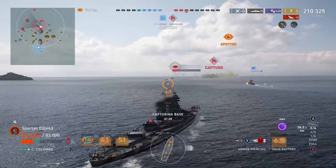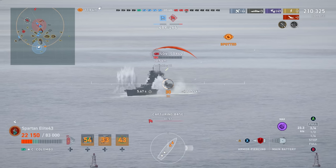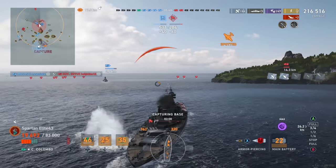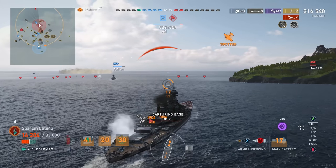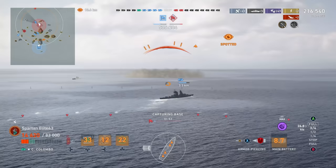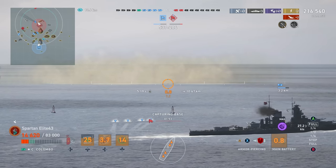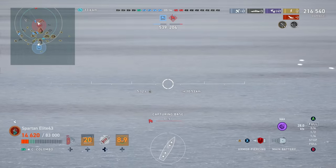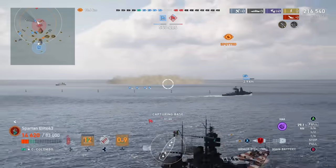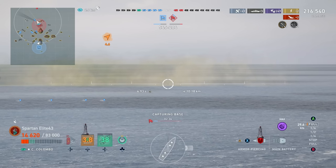My very first game in this ship was over 180,000 damage — went toe-to-toe with a GK and a Yamato, and neither ever had a chance. When you have the ability to disappear and then dictate when you fire, it's not a fair fight. I know a lot of people may go a full accuracy build — that's valid, and in that case I'd switch the secondary booster over to a catapult fighter to keep targets spotted while in the smoke screen, really dictating when you shoot. But these 15-inch guns, they may not be the biggest shells, but they will do serious damage.